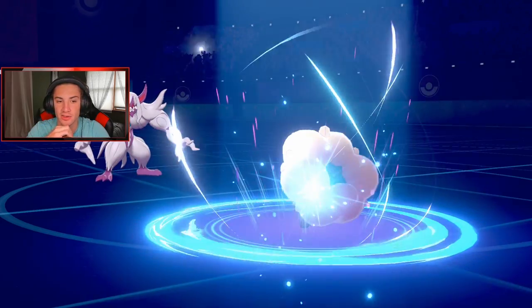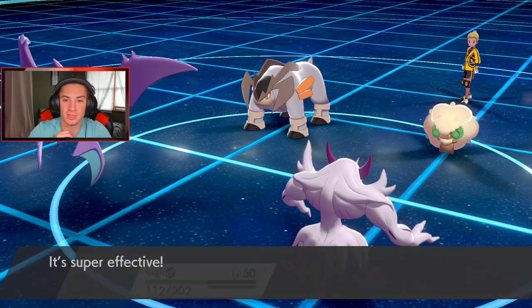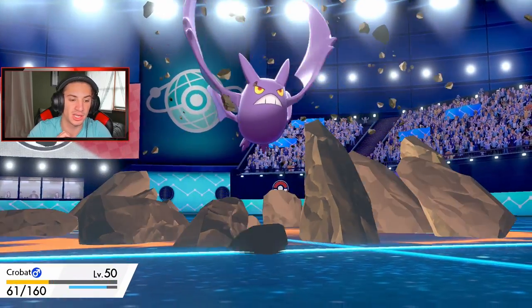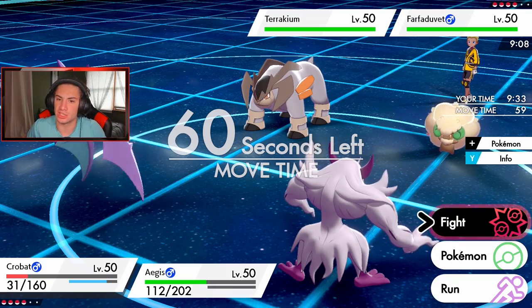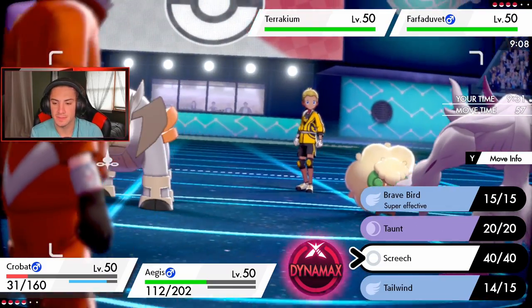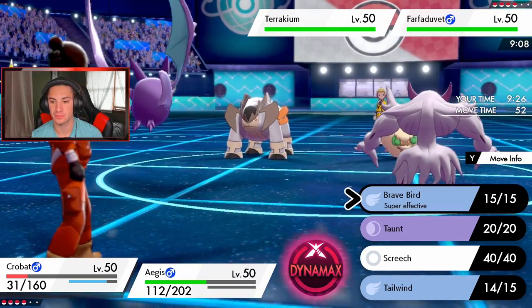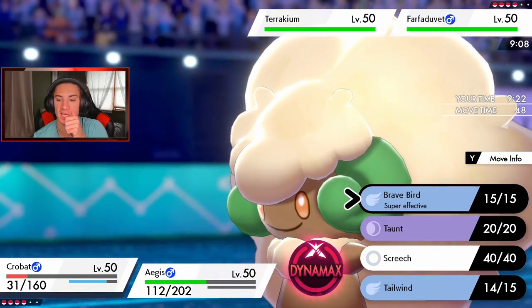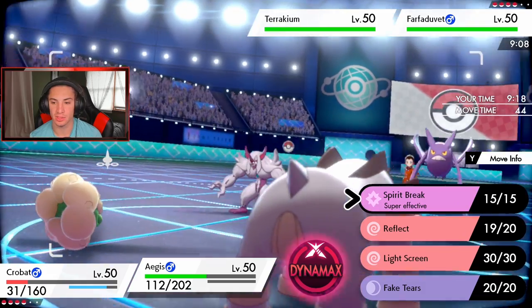He goes for Moonblast on Grimmsnarl — that's fine, you can do as much damage as you want to Grimmsnarl. Once I get off these screens this thing's done. Should I Screech to lower defense before we roll? I kind of want to Taunt this thing.